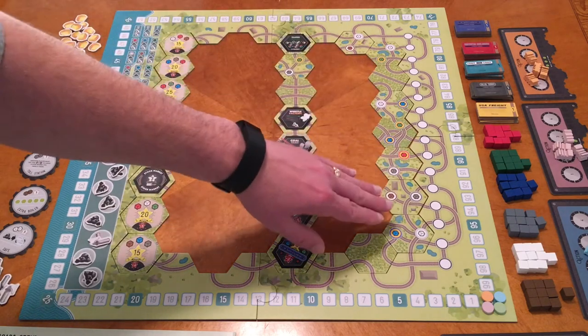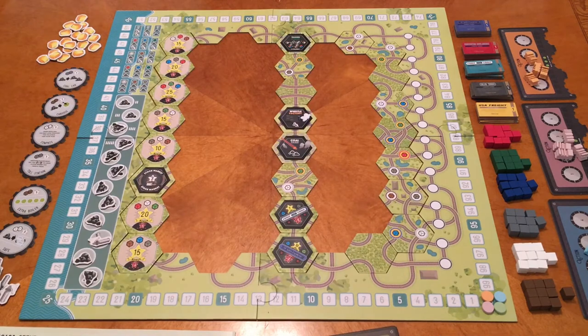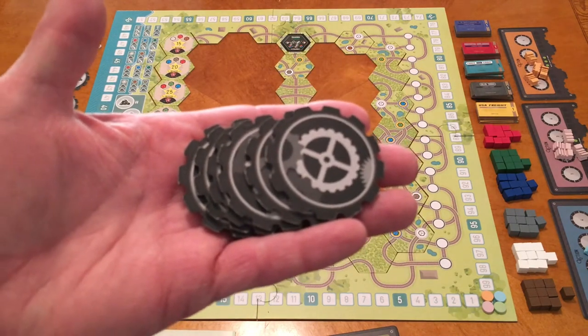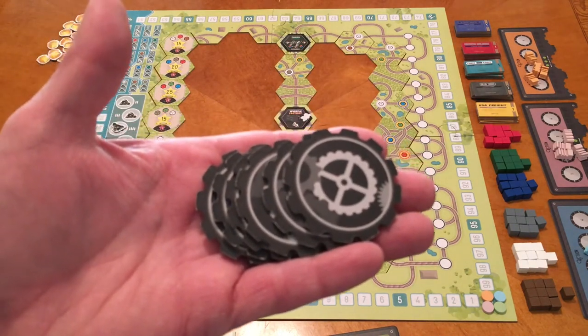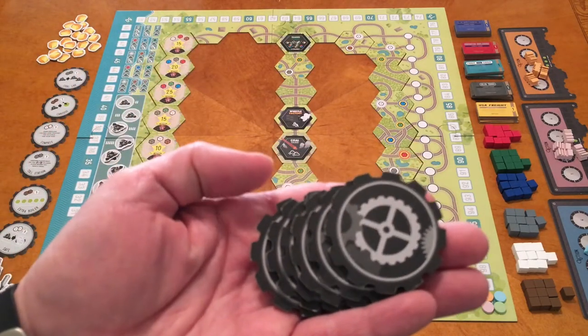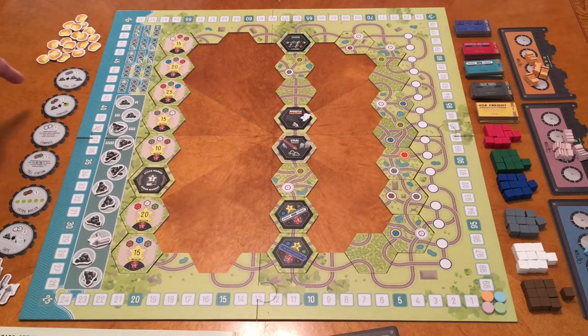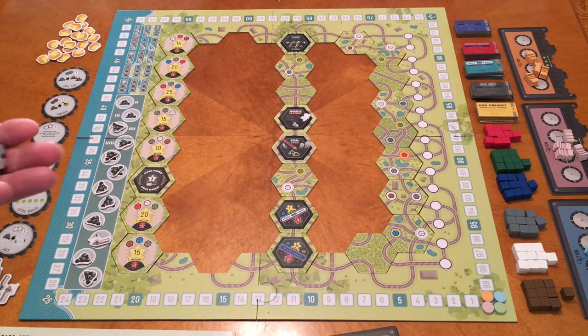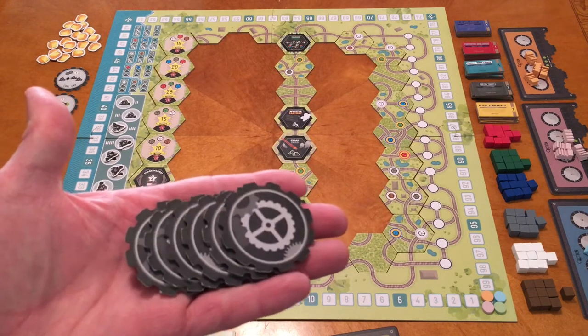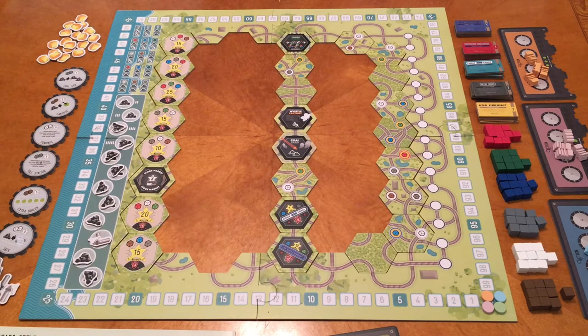On the east coast, all those slots are regular tiles. The game comes with a bunch of upgrade tiles that you'll have the opportunity to purchase with resources. In a four-player game, you put out four upgrade tiles and then add two more, so there are a bunch of leftovers not used — that adds variability to each game.